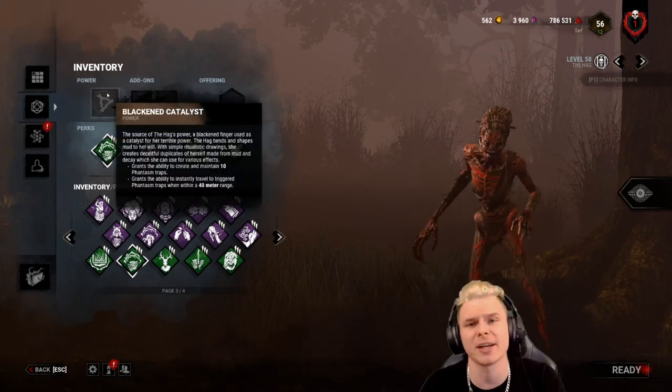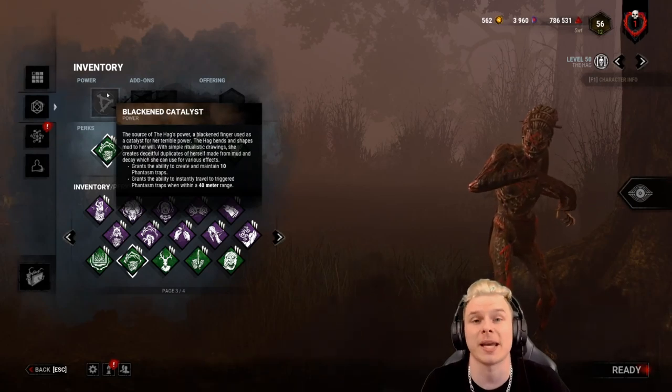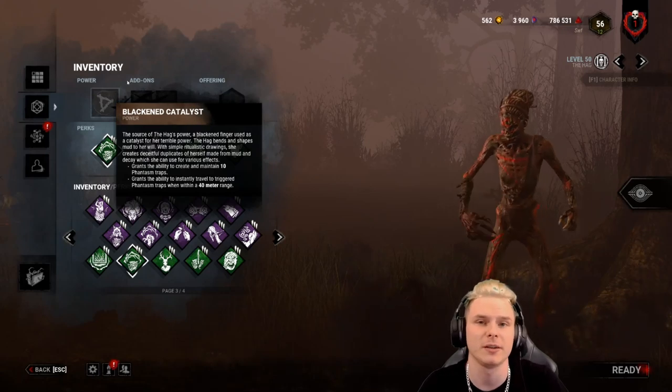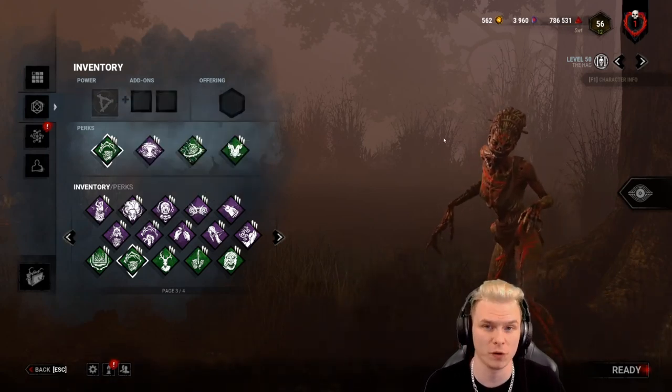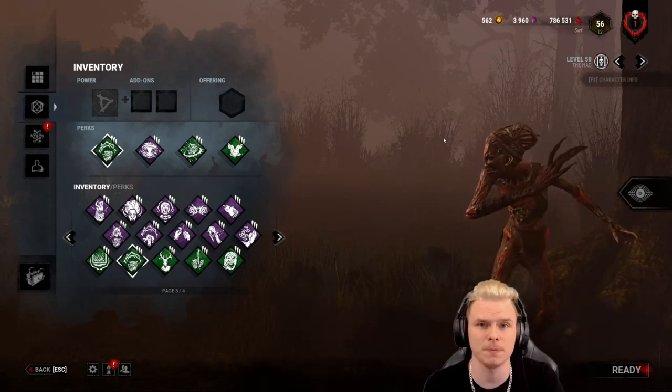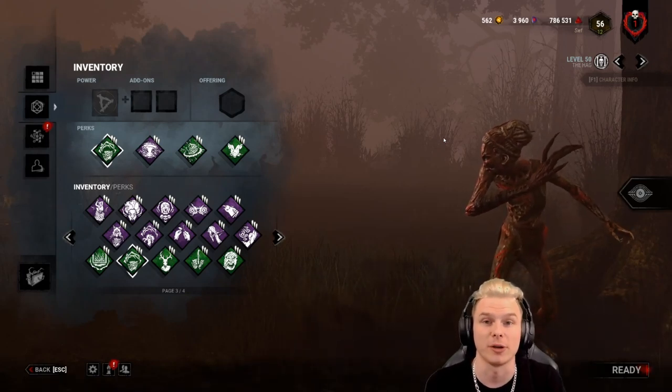What does the Hag do? Lisa is known for her finger paintings — she does a finger painting on the ground. If a trap is triggered, meaning the survivor has ran over it, walked over it, or been anywhere near it not using Urban Evasion, it will explode and light up.